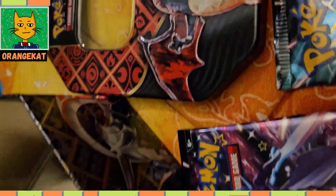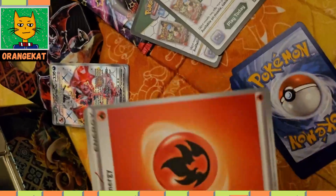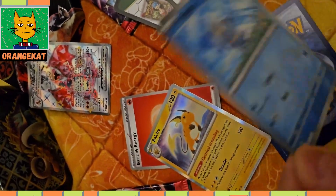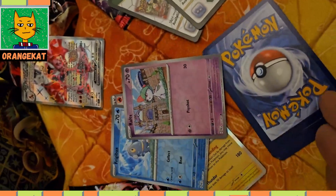In the tin you get four booster packs, a fire energy card, a Raichu promo card, a Preachy packs promo card, and a Throats promo card.